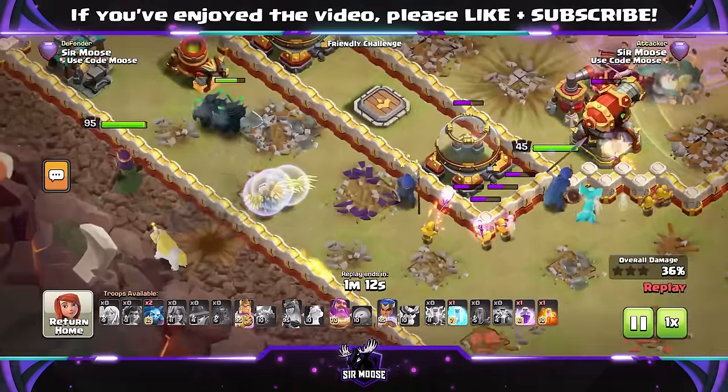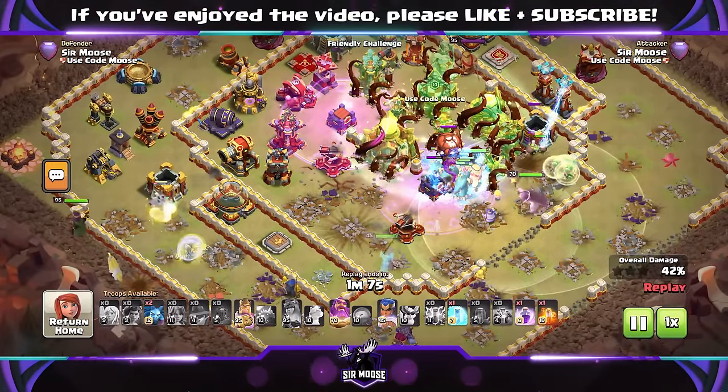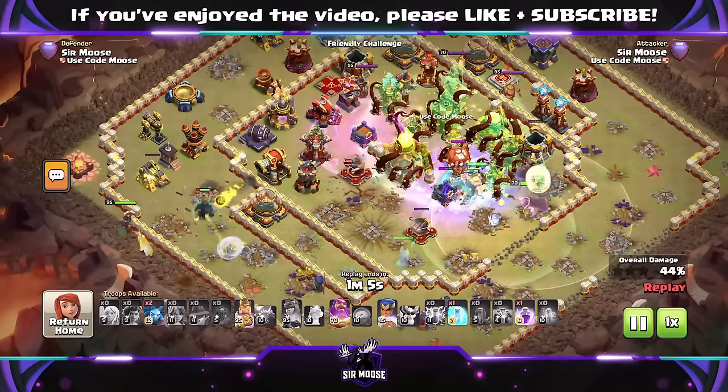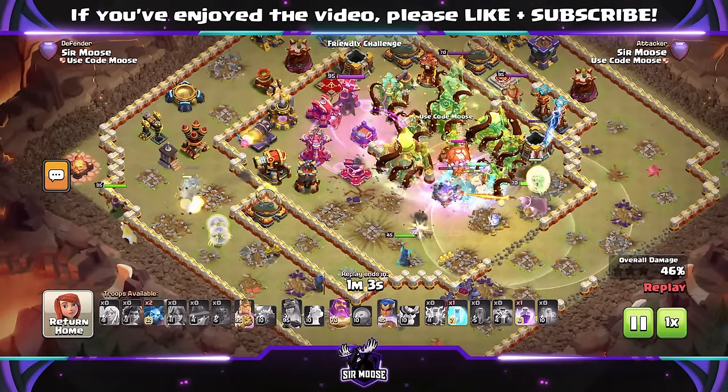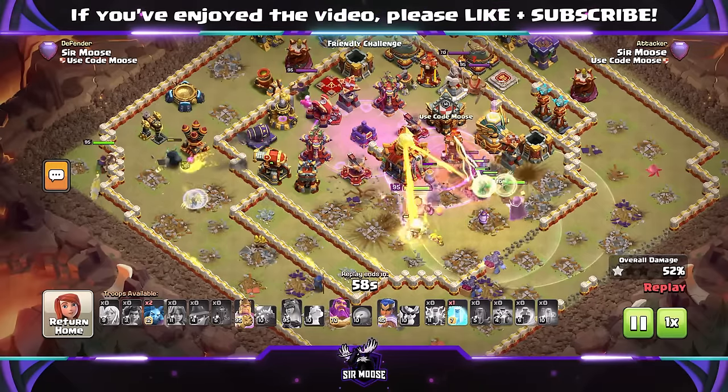With the Giant Arrow and Healer Puppet on the Queen, you've got those extra healers to help out — seven healers total, which is amazing. If you haven't got that hero equipment for the Queen, then Frozen Arrow is fine, Invisibility Vial is amazing, and Archer Puppet is great as well. You've got loads of good combinations there.